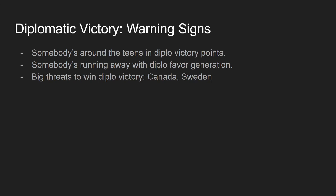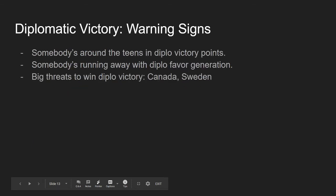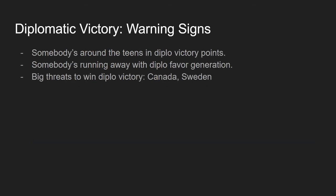In terms of warning signs: if someone is running away with diplomatic favor, that can be a problem. If they're in the teens in diplo victory points, be careful — if someone's at 16 and builds the Statue of Liberty, they win immediately. Canada and Sweden are the civs most oriented around diplo victory, so watch those. Also be more concerned about diplo victory if you're going for domination and killing a lot of civs — we'll talk about why.